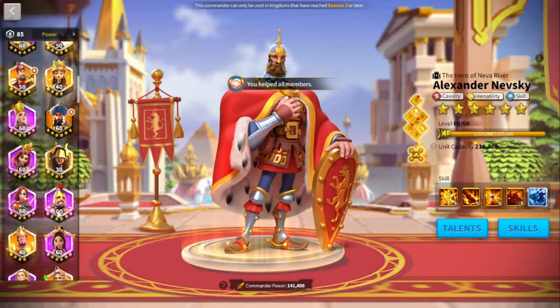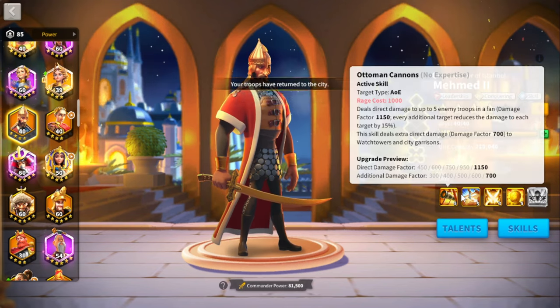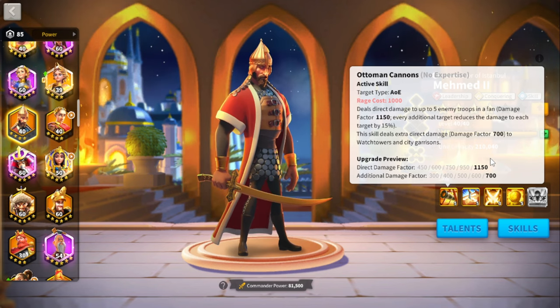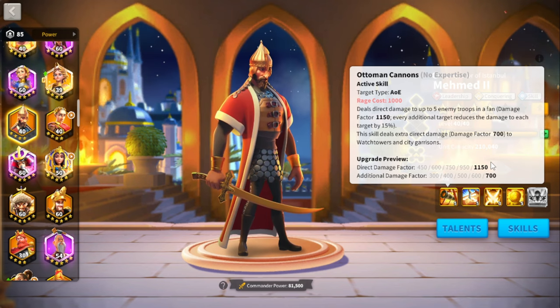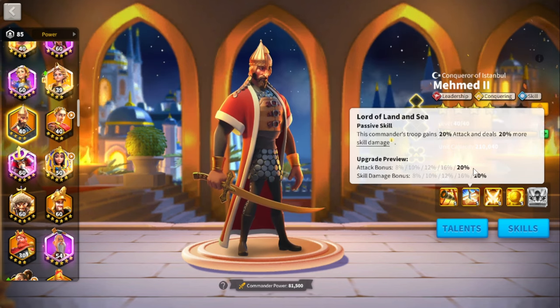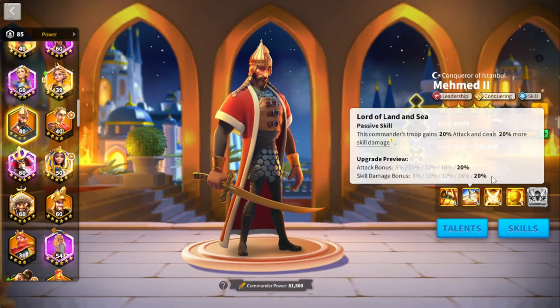Looking at Mehmed's skills: his first skill deals direct damage to up to five enemy troops in a fan shape, reducing damage by 15% for each target. At 1150 damage for five targets, that is not a lot — his active skill is not why you're investing in him. His second skill gives 20% increased attack and 20% increased skill damage, and combined with the 10% skill damage from the museum buff, that's 30% total.